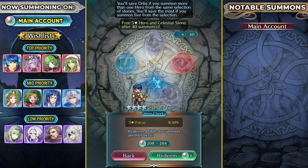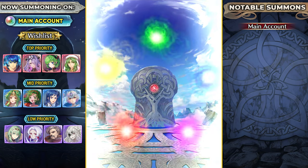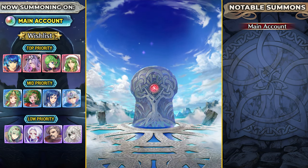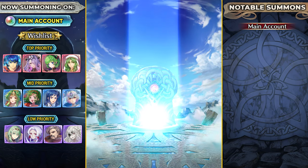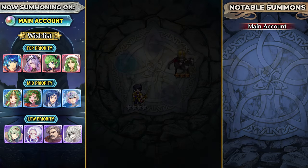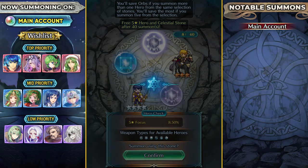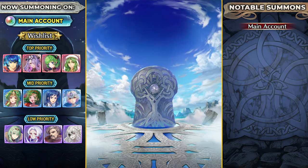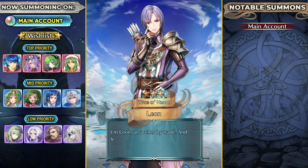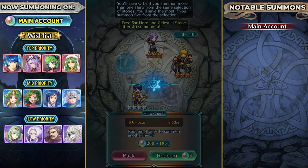The Emblem effect of Emblem Ike is not really too insane compared to Emblem Marth, I would say. Emblem Marth is just so universally useful — so many units want minus special cooldowns. I think he's a lot more must-summon if there's anything like that. But Ike's effect is more useful for tanks rather than being universally useful. Ike is definitely going to be amazing for Aether Raids offense for tanking.